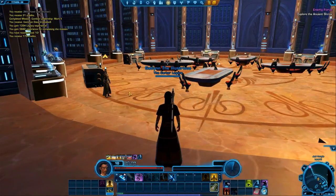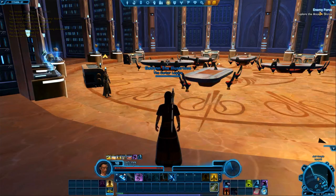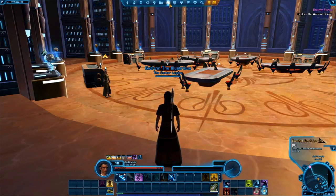Naturally in the storyline, once you get to the Republic Fleet you're going to get a little side mission to pick your advanced class. But generally speaking, even if you're sticking strictly to story missions, you're going to hit level 10 before you get off this world and to the Republic Fleet, so you can pick your advanced class early. That's what we're going to do here.